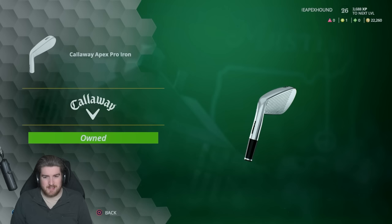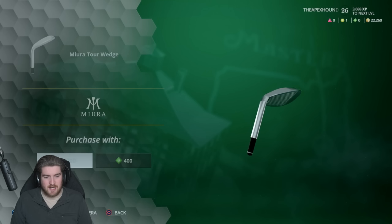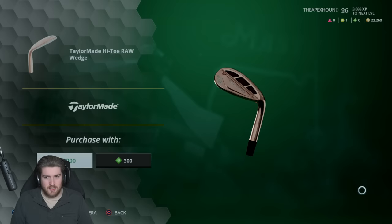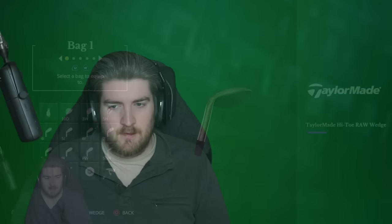We need a new set of wedges as well — it would look weird if we didn't. I've heard about Miura wedges, apparently they're real nice. I like the look of these TaylorMade high-toe ones too — they're slick. Let's buy these and equip all the wedges in the bag.